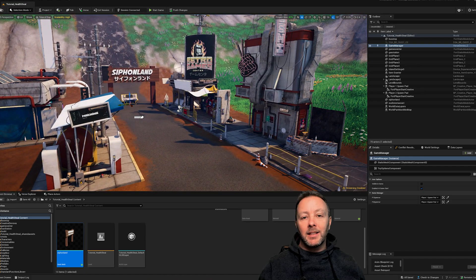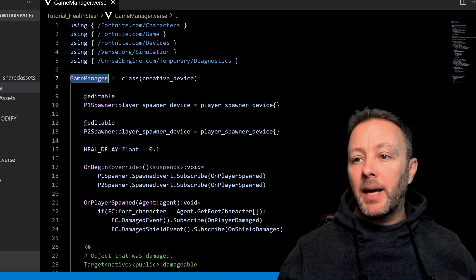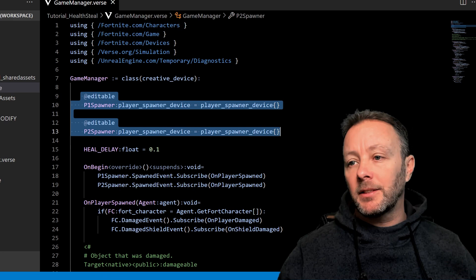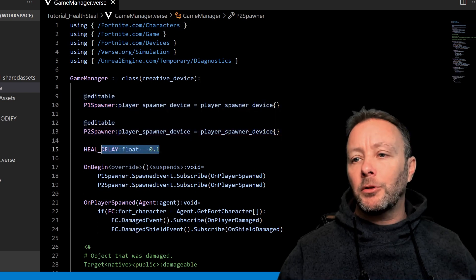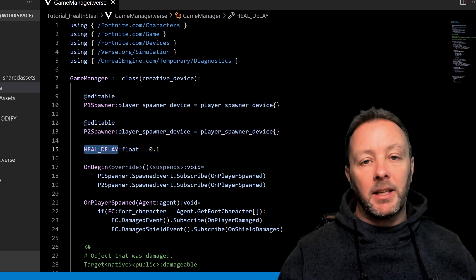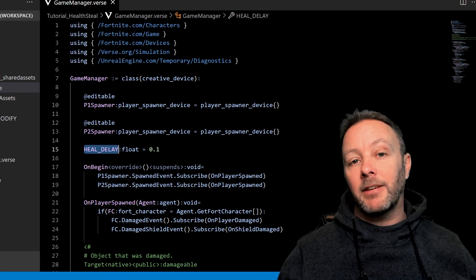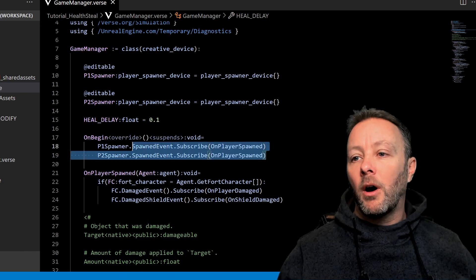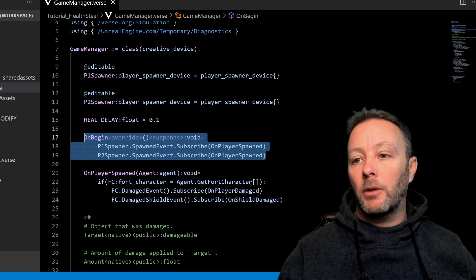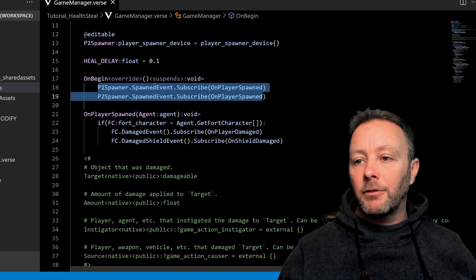Let's get into how we make this siphon effect — it's really just done with Verse and it's not that hard. We have Verse open. This is our game manager custom Verse device. We have our two editables which are the spawner devices. We need to be able to listen for the spawn event, so we have to put these in because we want to do stuff with the players. I've also got a constant here — this is my heal delay — so it doesn't just pop when you give health or shield; it gives a bit of a delay, like it's giving one at a time, at 0.1 seconds per heal. On begin runs when our game starts, and we are simply going to listen to the spawn event from the player spawners.